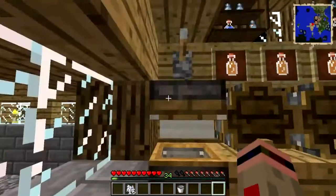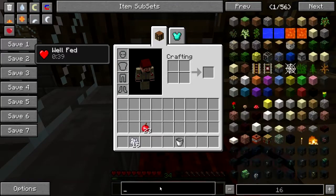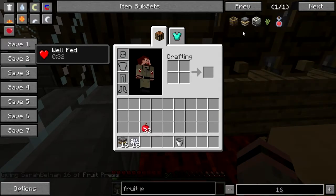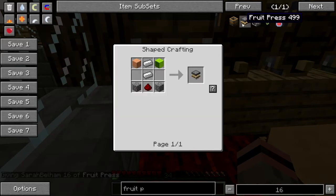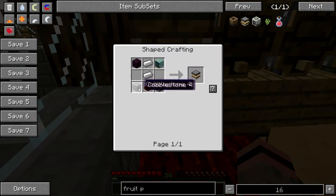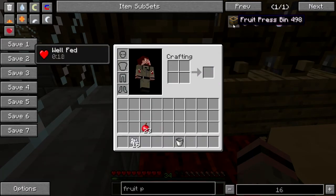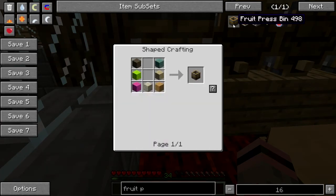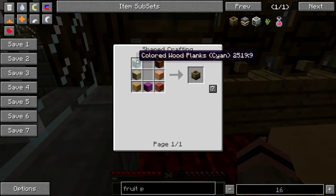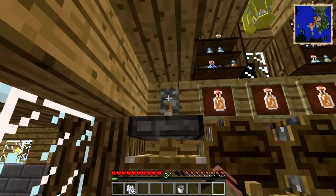The first thing you're going to need is a fruit press setup — a fruit press and a fruit press bin. The fruit press is two planks (any wood will do), two iron, a redstone, and a cobble. It's actually quite similar to a piston and functions in a similar way. You'll also need a fruit press bin to stick all your fruit in — just take seven planks and make an upside-down U shape with them to get a fruit press bin. Finally you're going to need a lever to make it go.